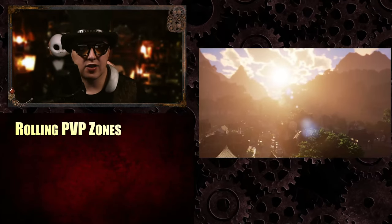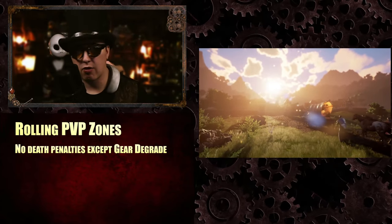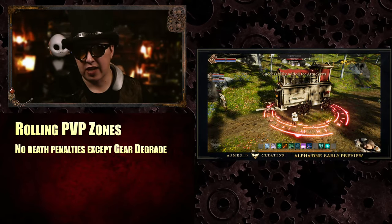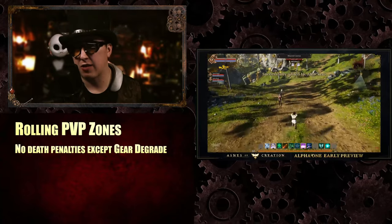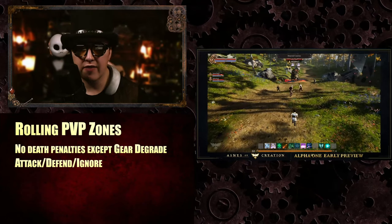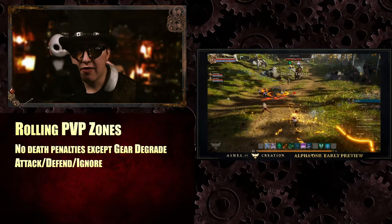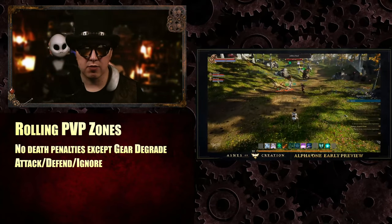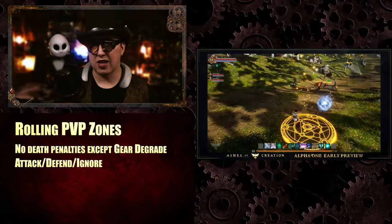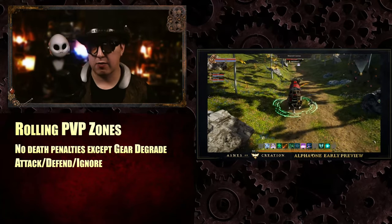Caravans are rolling PvP zones. There is no death penalty for caravan attacking or defending, except for gear degradation — you're not going to accumulate negative XP, and attackers or defenders will not drop items. When you encounter a caravan, you're given the option to attack it, defend it, or ignore it. Caravan owners can load a tangible reward into their caravan, so if you join as a defender and you're one of the first defenders, you get that reward. You have to join as a caravan defender before a certain point.